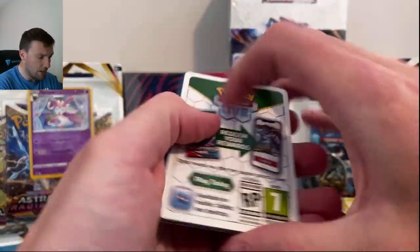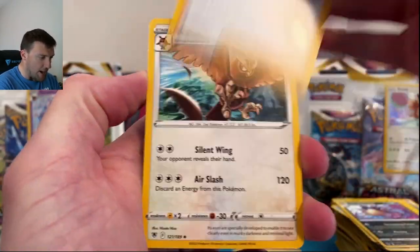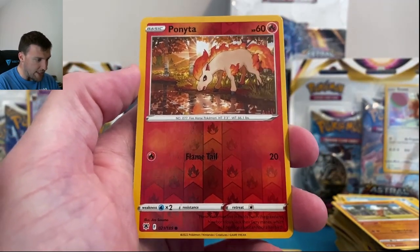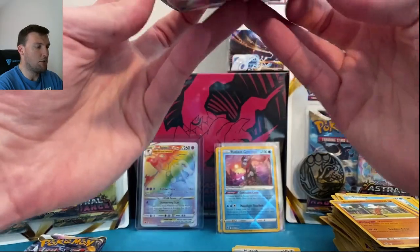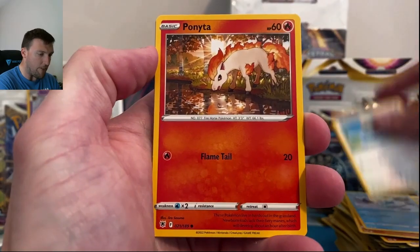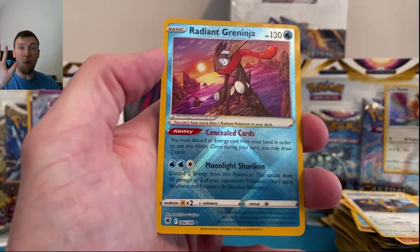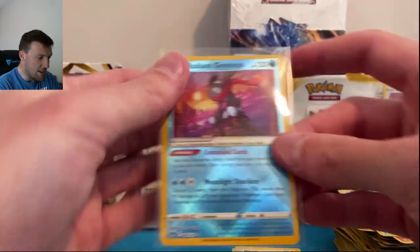Halfway through the ETB and not much from Trainer Gallery yet. Combee, Psyduck, Driftloon, Spinarak, Ponyta in reverse — that looks really cool — and a Kleavor. Speaking of Kleavor, we'll see that collection box Monday. Pack five of the ETB — Greninja number three! If this is the one to pull, I'll take it. I love this Greninja card. Very cool, and a Shaymin too I think for the first time today.